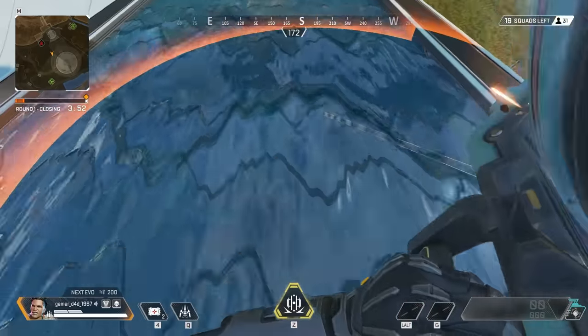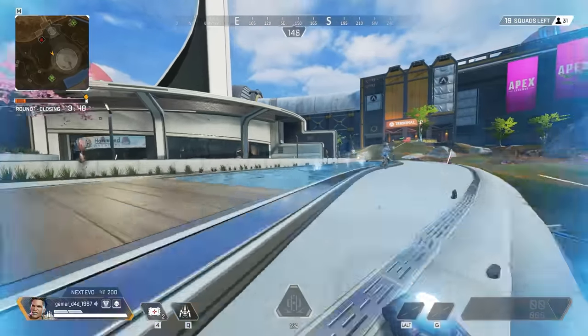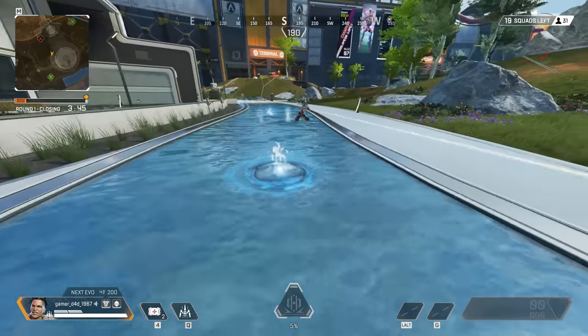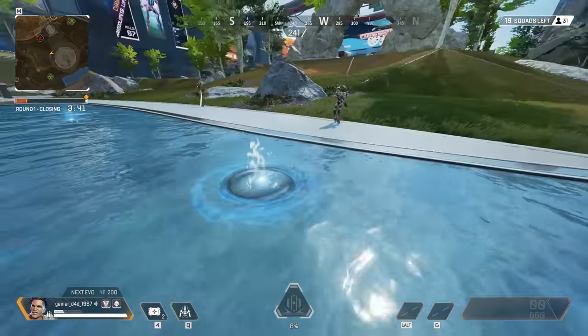Whenever you throw Maggie's ultimate onto water, the pads actually lift up the water and it shows in the particle effects — a really cool small detail. The footage to show this happened to be recorded during a live match where someone was trying to kill the narrator, but the clip was too clear not to use.